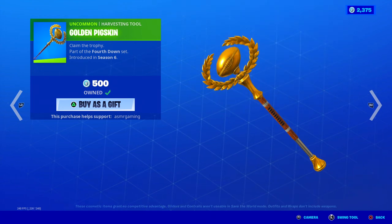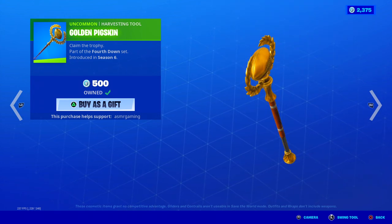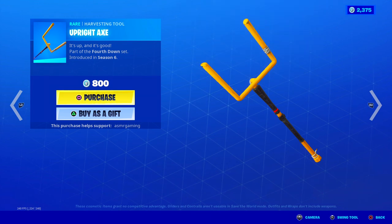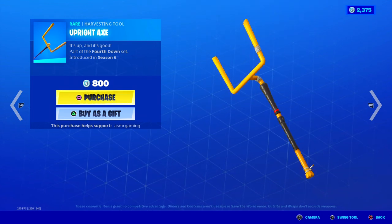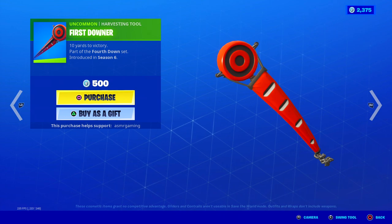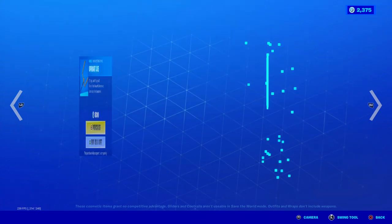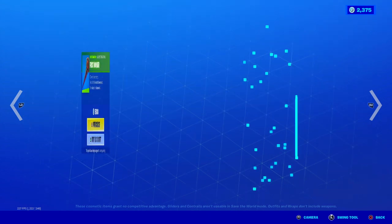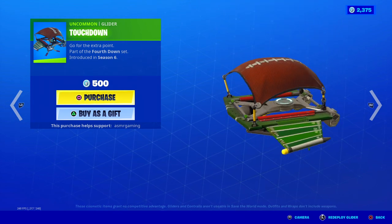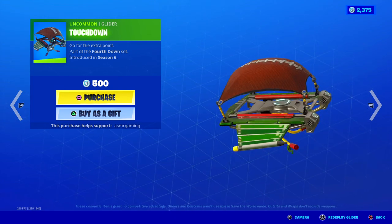Over here we got the Golden Pig Skin - this has a nice sound but no unique animation. Design's good - 'Claim the Trophy.' A Bright Axe - it's up and it's good, part of the Fourth Down set, 800 V-Bucks. Nice sound, crazy design, but no unique animation. First Downer also has a really bizarre sound when you strike - '10 Yards to Victory.' Design's weird, sounds weird, no unique animation. These are all pretty cheap - 500 V-Bucks, 800 V-Bucks, 500. Nothing too crazy, so if you're a sports fan you can easily pick up the whole set. Touchdown Glider is back - 'Go for the extra point.' Pretty nice glider - I like how the top is shaped like a football. Time Out emote - 'Stop the Clock.'